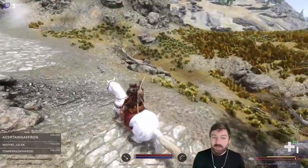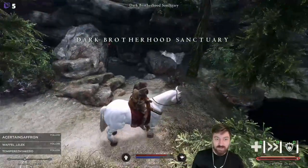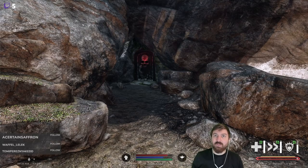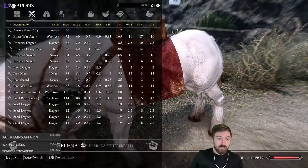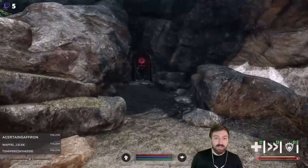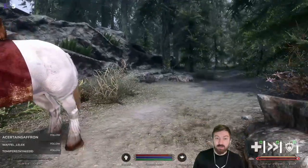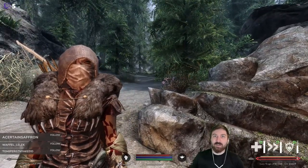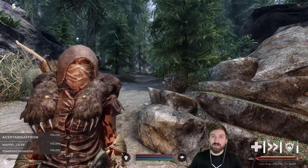We arrive at the Dark Brotherhood Sanctuary. We have so many items to sell - just looking at the inventory there's all this stuff, and apparently two random carrots. What we're gonna do is enter in our next episode and sell all this junk in our inventory. That is going to be our episode for today - join us next time where we officially enter and join the Dark Brotherhood. Thank you all so much for hanging out with us today, we got into a lot of trouble which was a lot of fun. Have a wonderful night!